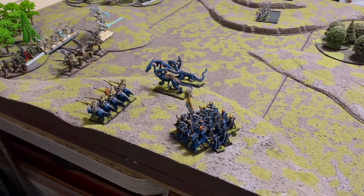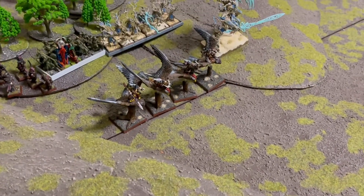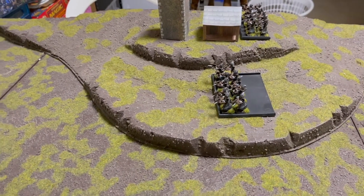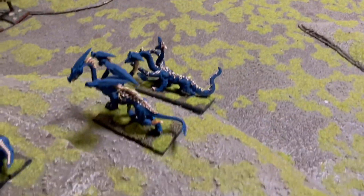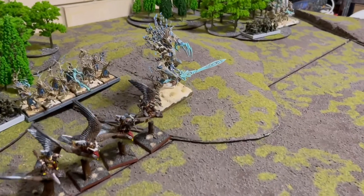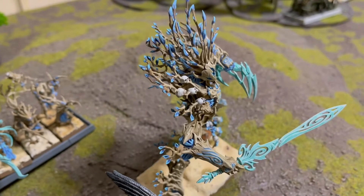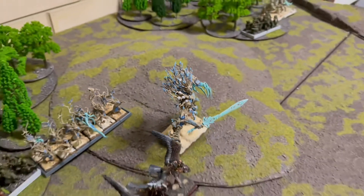In Dark Elf Turn 1, everyone moved up as fast as they can to get somewhat closer to the Wood Elf lines. Over here the Dark Elves ran forward to try and get in range of something to shoot next turn. Those chaps at the end are in that building. The Mage — Elvira herself — hooked a Chill Wind, 2d6 strength 2 hits at that fella. We managed to put a wound off of him; I didn't even roll very well, but fortunately Mark rolled even worse. Now over to Wood Elves Turn 1.